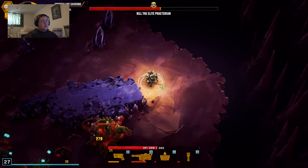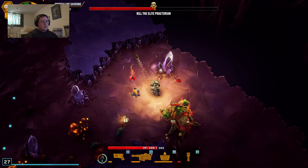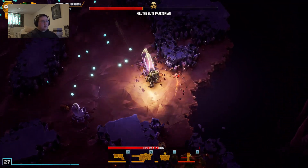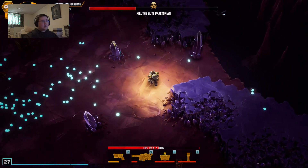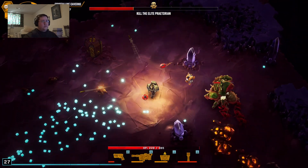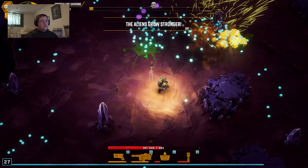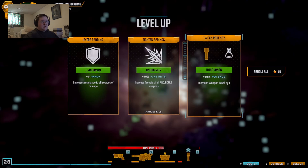Look out — a loot bomb! I need to get out of here. Oh, there's nothing else for me around here — I think I picked up everything. Oh! There's a spot — that works! Potency — yes.